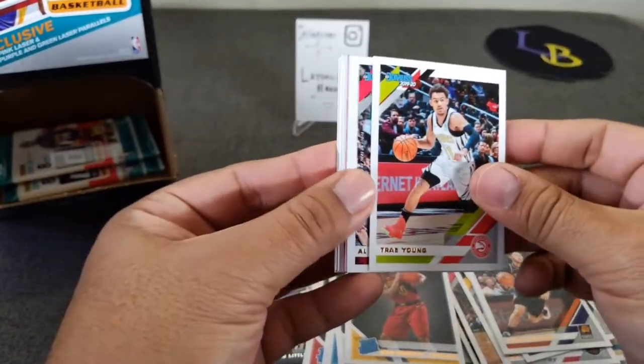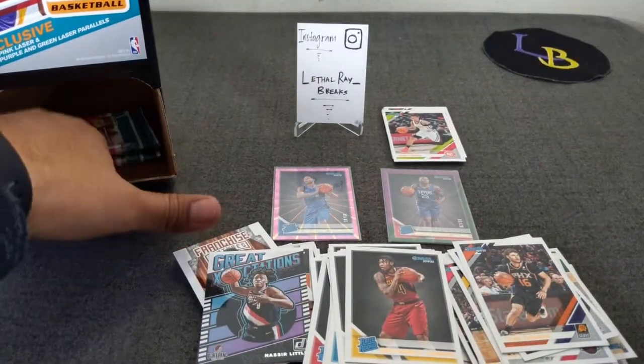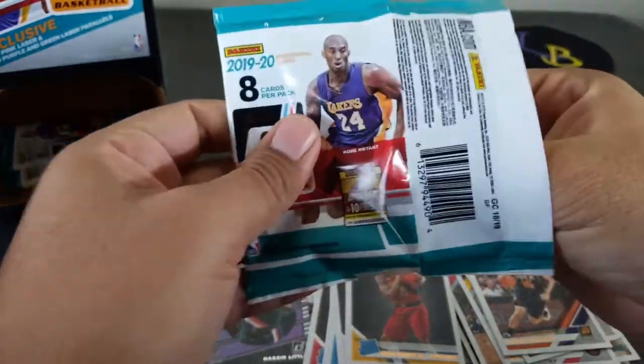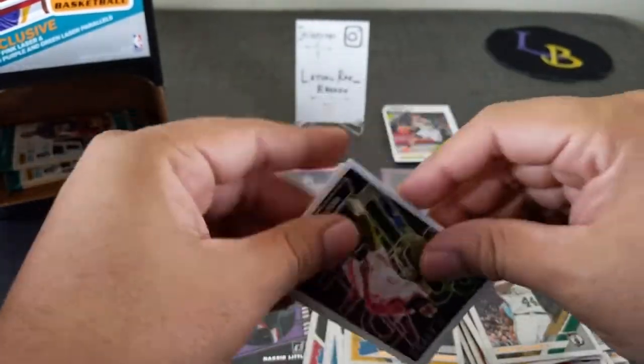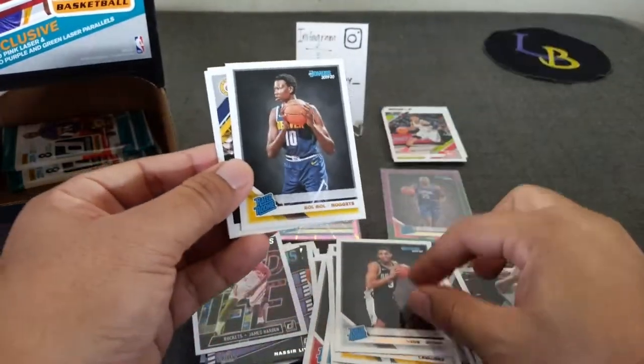Trae Young — here's a pink in here! I'm gonna save it to the end so it's a pink. I'll be shocked if it was a rookie, but we're gonna save it. There's James Harden again — man, they make so many James Hardens. Calden Johnson and Bobo.